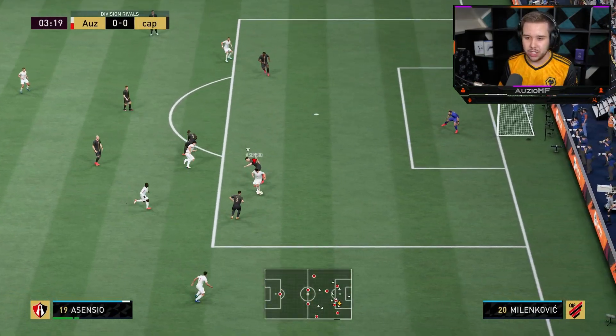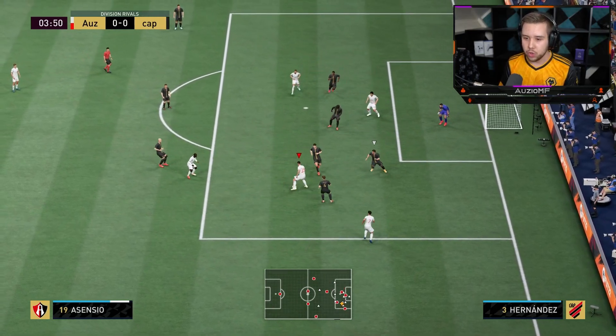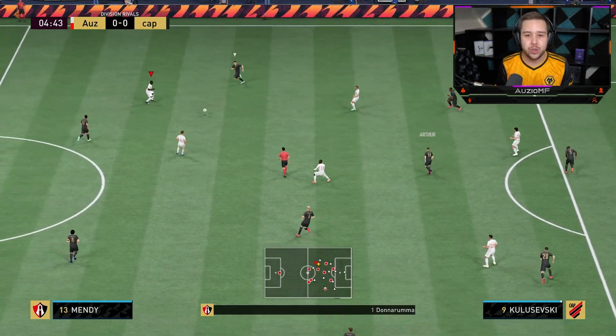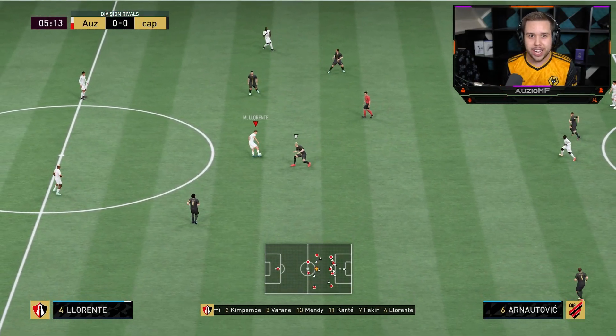Give it to Morientes, give it down to Asensio. Go for that fake shot — that was actually meant to be a ball roll. Look how he feels on the ball, by the way. Every single touch he's taking is so, so precise. I tried to left-stick dribble my way through that gap but it didn't work out — but you can just see how good he actually feels.